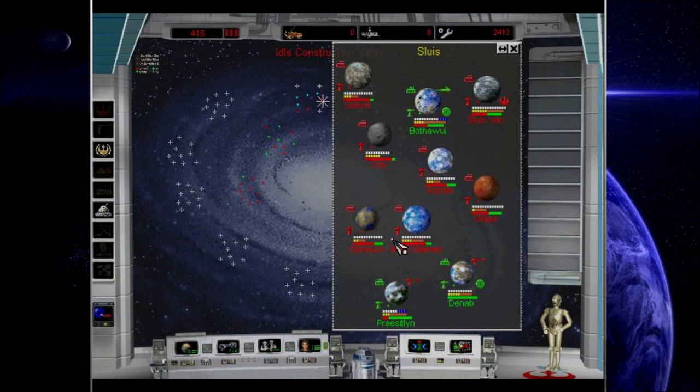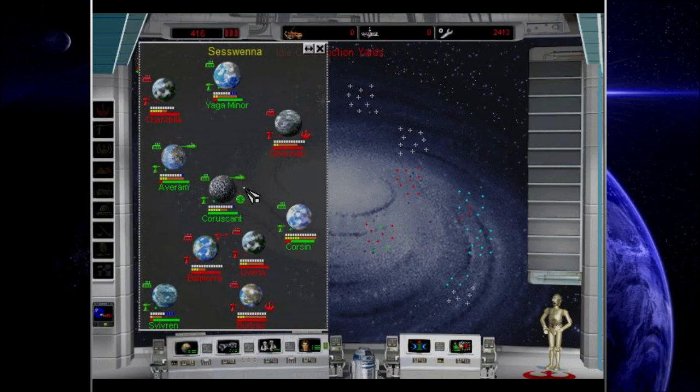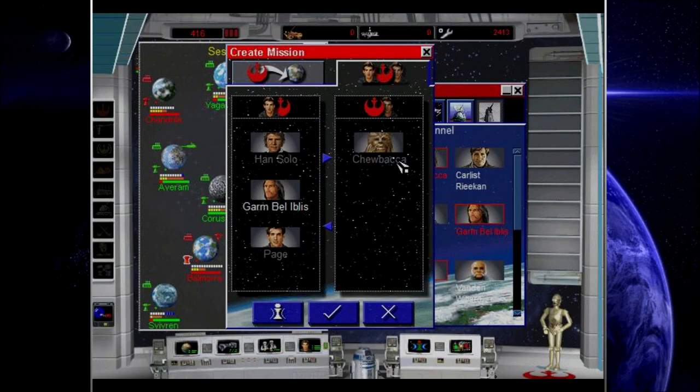Destroyed the TIE fighters. Let's take the fleet over to Danab. Personnel arrive at Commodore. Han Solo arrives at Balmora. Chewie and Han Solo are back together once again — let's send you guys to Avaram this time.